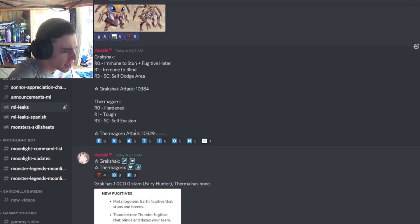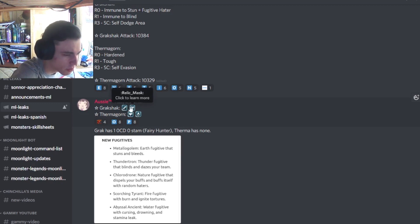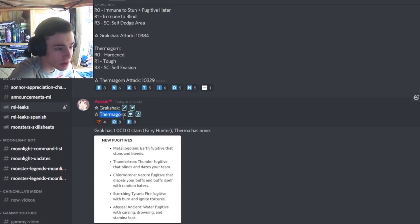They both actually have very similar attack stats, which is very interesting. We also have their Relics: Gragshack is going to have Sword and Mask, which is pretty good, and Thermogorn is going to have Mask and Essence. I do really like Essence, so I'm definitely going to be trying to get Thermogorn just to have a good Essence user.